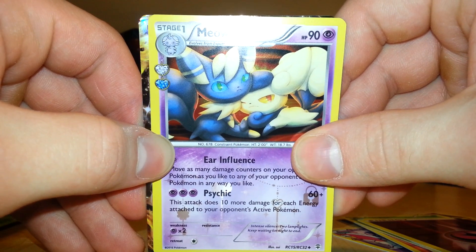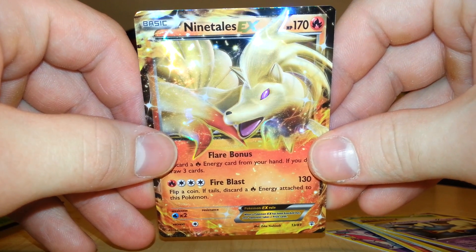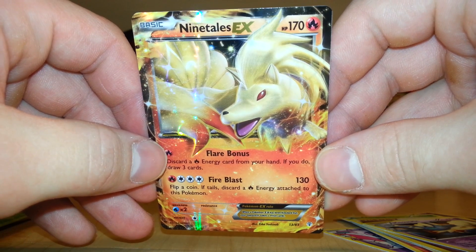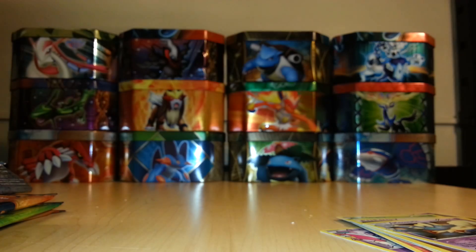The rare in my first pack is a very nice Nine Tails EX. I haven't pulled this card out of the set yet, so I'm definitely pretty glad that I pulled this card. Great card for the collection. Very nice pull from the first pack there.